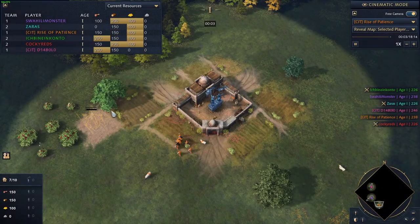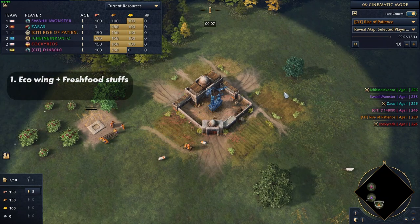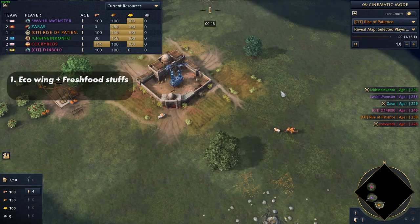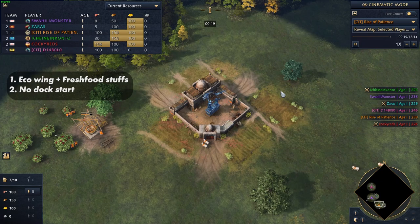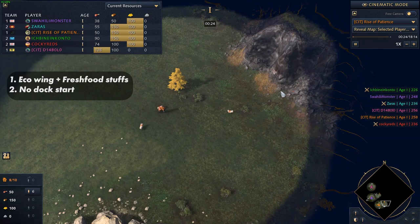This build has two conditions to work. First, you must go with the economic wing so you can take the Fresh Foodstuffs research. If you go for any other wing, you will need to tweak the villager numbers on food. The second condition is that it should be a land map. The build needs to be adjusted if you are on a water or hybrid map and you are going to build a dock first.